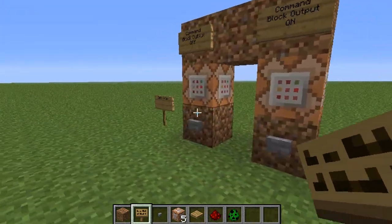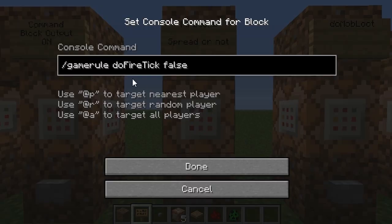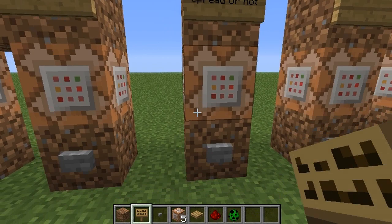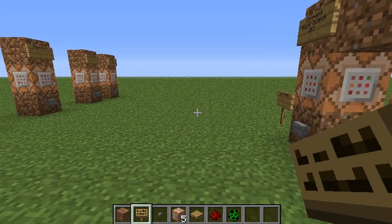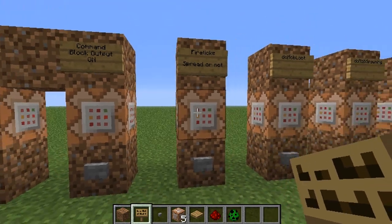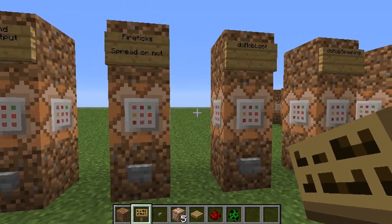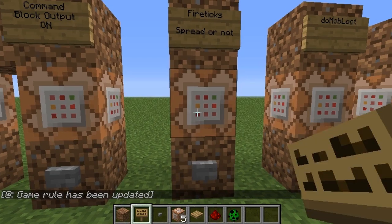The next game rule you can change is doFireTick — again case sensitive. If you set it to false, fire won't spread. If something lights on fire, it's just going to go out where it's currently at and not keep spreading forever. So if you've got a map where you don't want somebody to accidentally burn the place down but you have fire set up as lighting or something, you can turn it off.